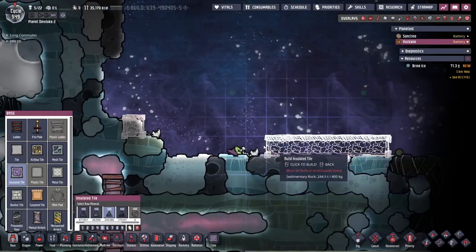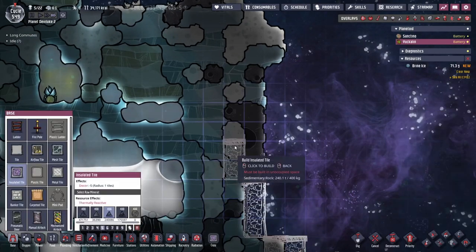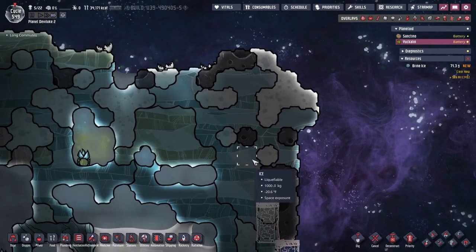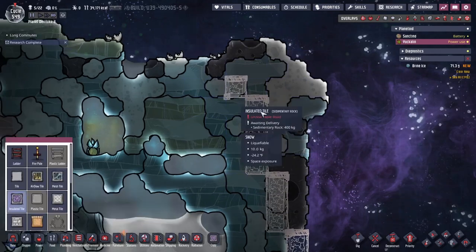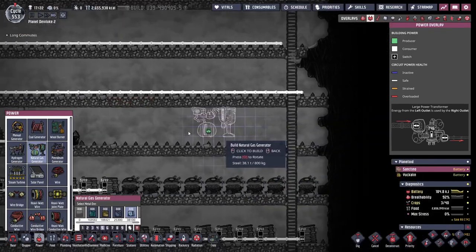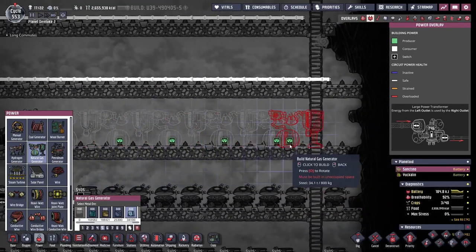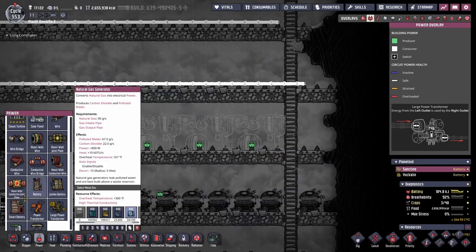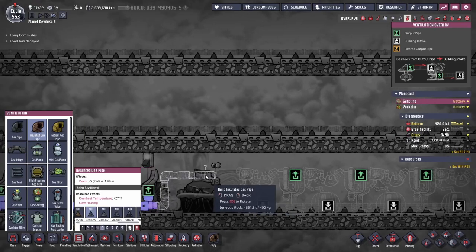On the second planetoid, now that we have Atmos suits, I'm just planning to block off the top of the map so we don't let any gases escape. I'm going to use the natural gas we get both from the geyser next to the refinery and from the oil refineries themselves. Conveniently, I have an output for the carbon dioxide.